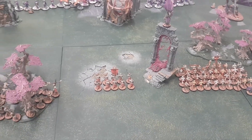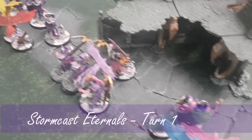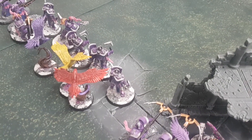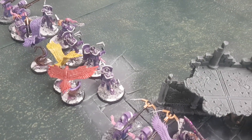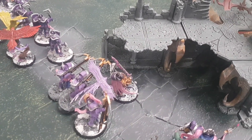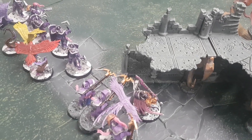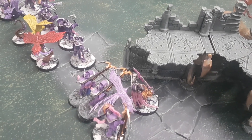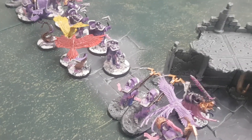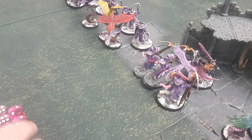Hero phase for the Stormcast: Castellant has given plus one save to the Liberators, which means the Liberators now have a three-up reroll-ones save because of their shields. Celestant is using his Righteous Fury, which gives all friendly models plus one to hit in the combat phase within nine inches of him.